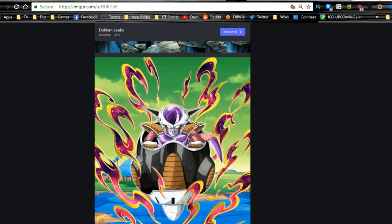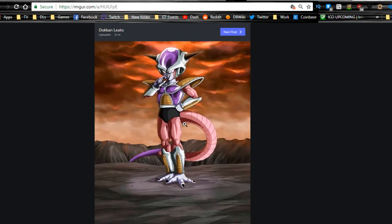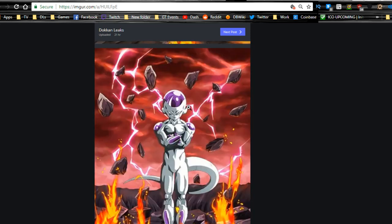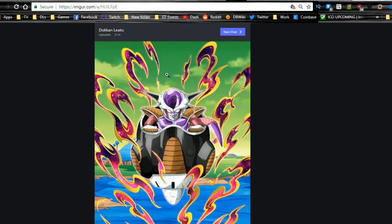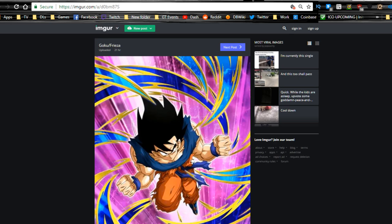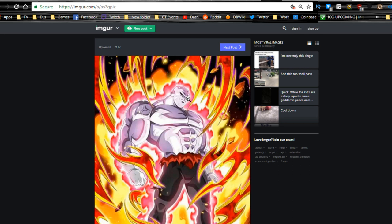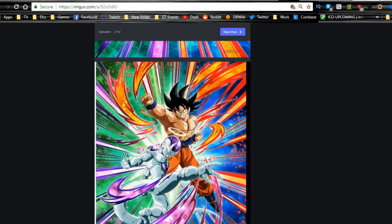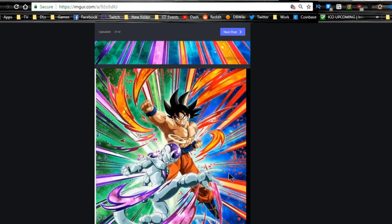Then you have Frieza first form in his little pod — I'm not sure if that's a separate card or if it's a Dokkan Awakened version. His second form looks really badass, his Xenomorph form is pretty damn cool, then his final form and golden form. There's also a Goku and Frieza card together, a Jiren and Goku Black card, and the LR Goku and Frieza card that we've been hearing about — apparently it is real. This is the Goku and Frieza LR card for when they teamed up against Jiren, which is pretty damn awesome.